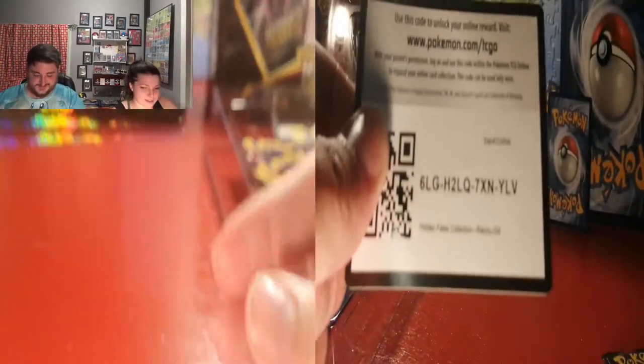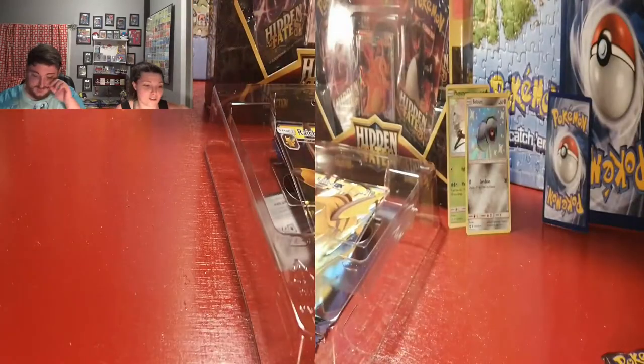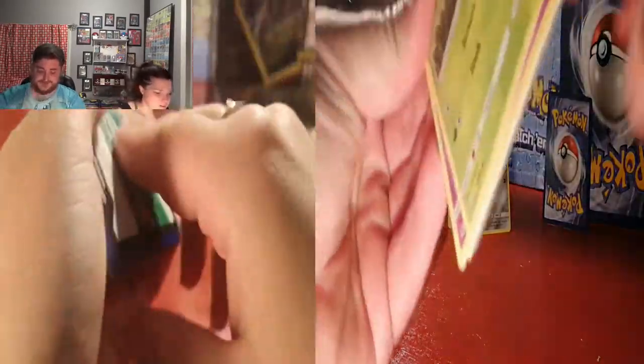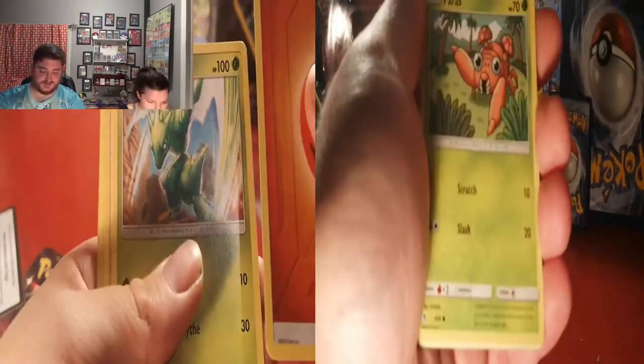Now I get two Mews. The Raichu pack — so we got our Raichu. I got a Charizard pack. It feels thicker than the others. So yeah, Millennial Collector — if you guys haven't checked him out, he did a video on weighing these packs just to see if you could actually weigh them. I'll put the link in the description to his video.